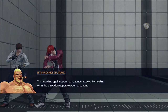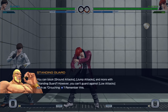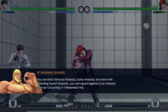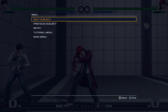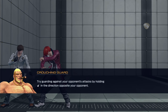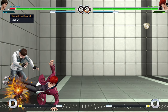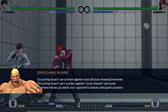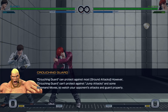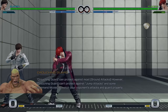Try guarding against your opponent's attacks by holding back. You can block ground attacks, jump attacks, and more with standing guard. But you cannot guard against any low attacks like crouching heavy kick. Try guarding against your opponent's attacks by holding down back — that's crouching guard, of course. Crouching guard protects against most ground attacks, but it cannot protect against jump attacks and certain command moves.